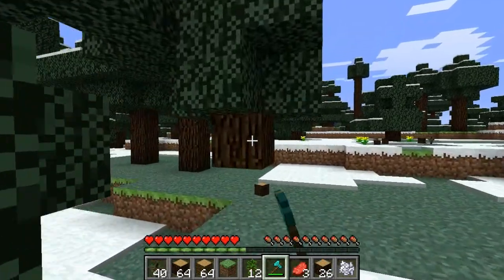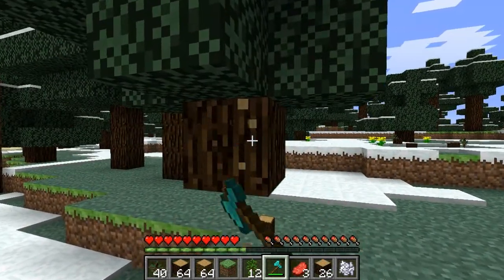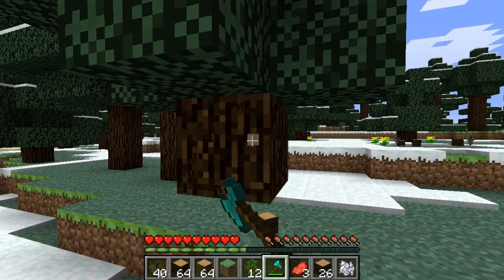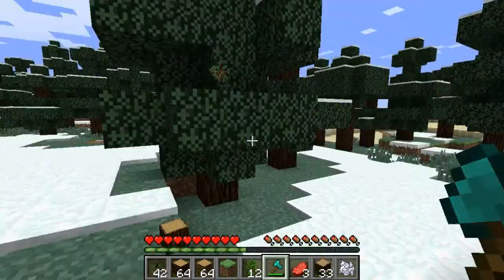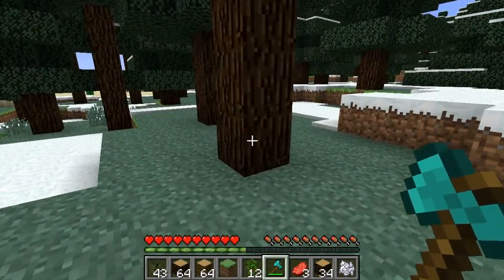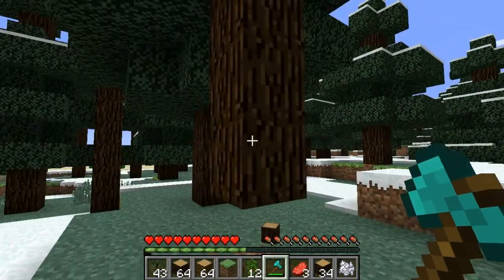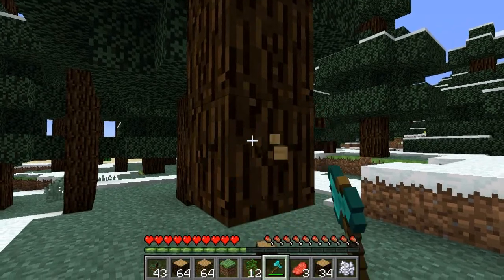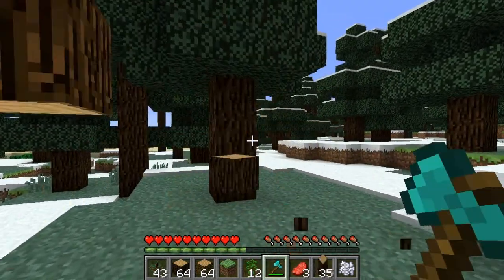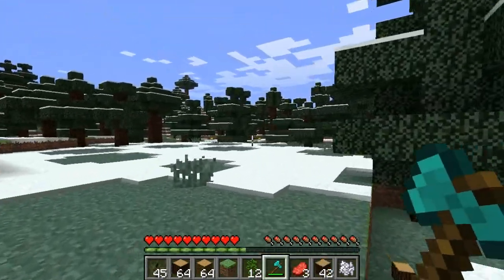Say I broke this and knocked this tree down — for each block it broke it will take that durability off of the axe. So that one took a little bit off, but I cut down the whole thing and it will take all five blocks' worth of durability off instead of just the one bottom block, which is pretty cool.